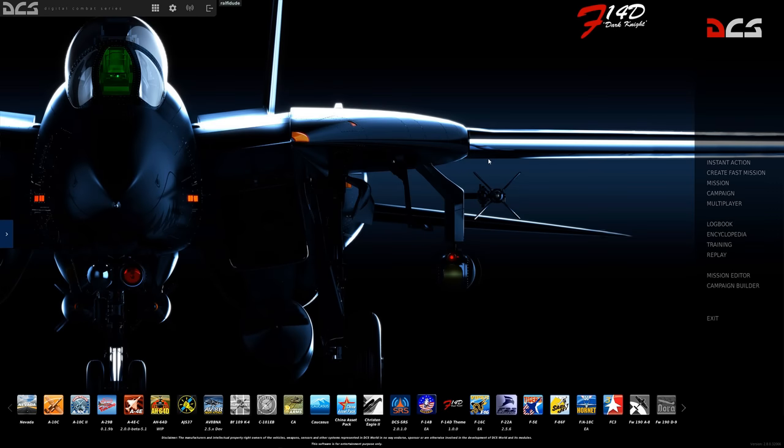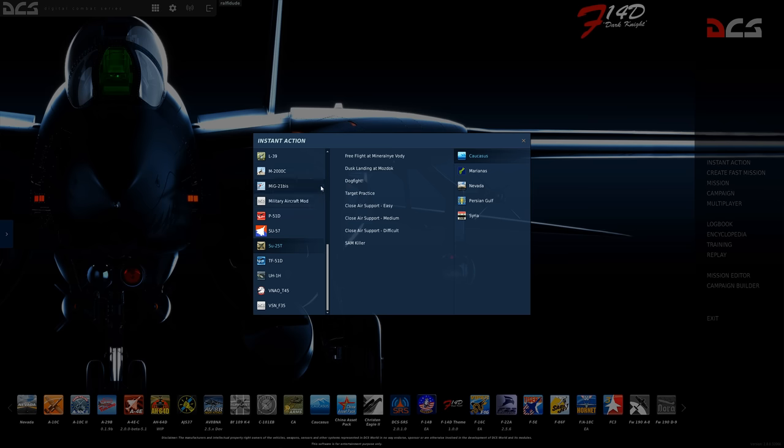There are two ways we're going to do this. The first way is to use the instant action. Over here, if you select the SC-25, you have all the available maps that you have downloaded. More than likely, you're either going to see only Caucasus and/or the Marianas map. Unfortunately, in the Caucasus map, you don't actually have a cold start anywhere. There is one for the Marianas map. Now if you do have the Marianas map, go ahead and select it and click cold start.